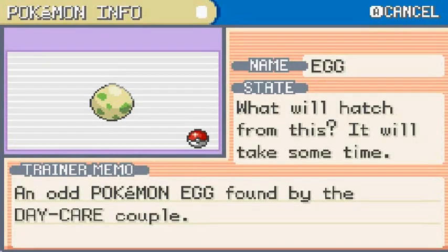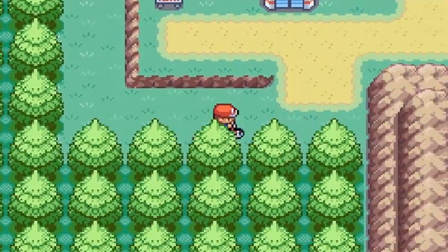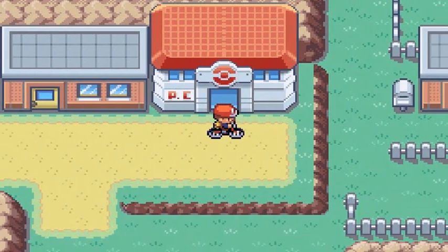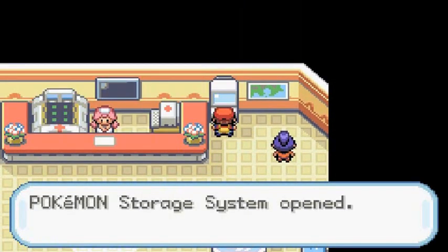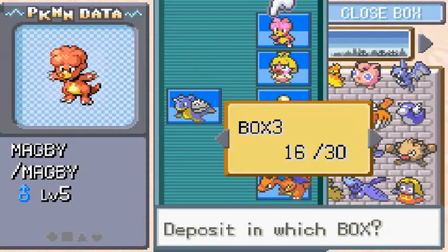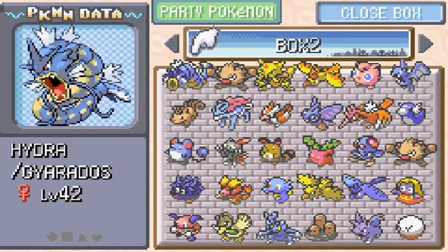I'm assuming these two eggs are Tyrogue eggs — the rest are just replicas. I bred one of my Eevees four times so I can get all the Eeveelutions. I also bred Hitmonlee to get both Hitmonchan and Hitmontop. Let's go ahead and deposit some Pokemon and grab the last few eggs.